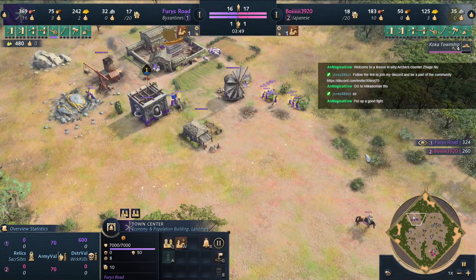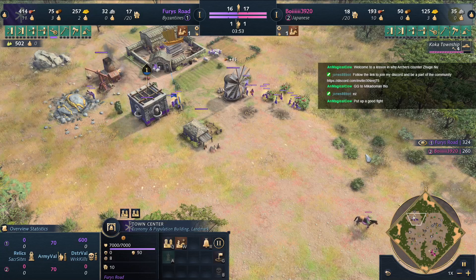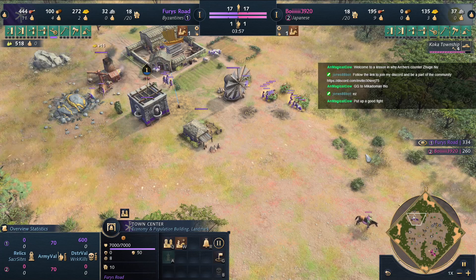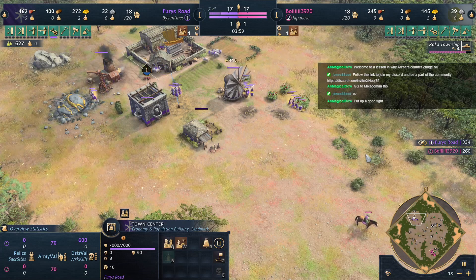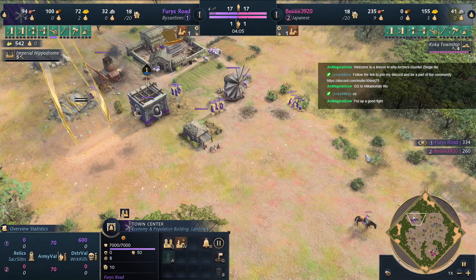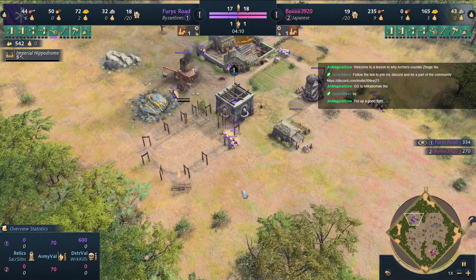You can even disguise as enemy villagers. I've been commenting that the shinobi are kind of like dark templars in StarCraft — interesting concept. It's also kind of like going invisible the way they transform into a villager with your opponent's color.